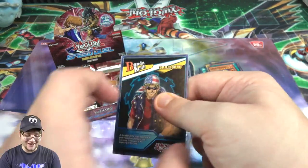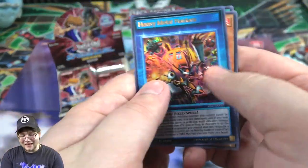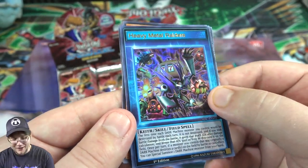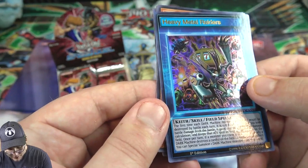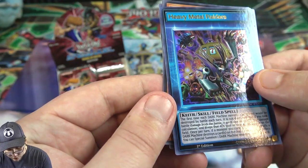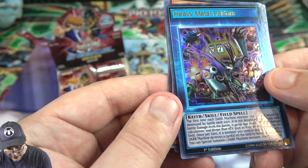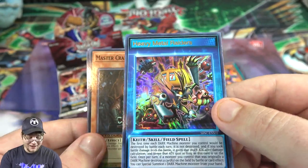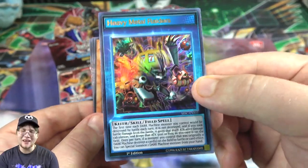Okay, we got the skill cards so we might have something in there. And yep, it is the Bandit Keith card - Heavy Metal Raiders! That is awesome. It has all his different monsters on it too, reminds me of the duelist pack. So the effect: the first time each dark machine monster you control would be destroyed by battle each turn, it is not destroyed. If you took battle damage from that battle, it gains attack equal to the damage after calculation and keeps that attack gain. Once per turn, if a dark machine you control destroys a card by battle or card effect, you can special summon one dark machine monster from your hand.